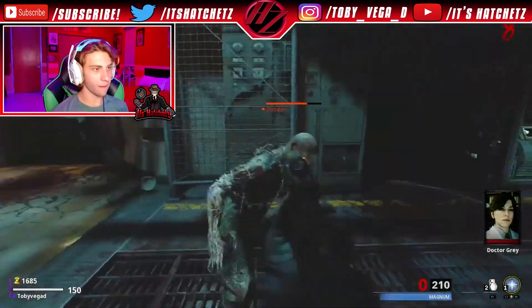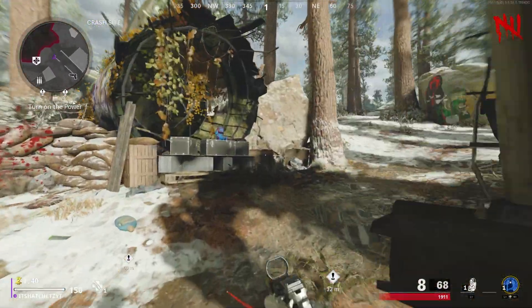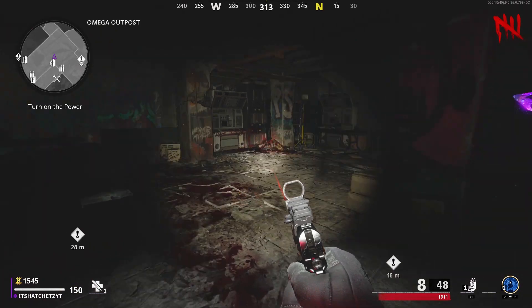There are six mystery box locations around the map. The first one is going to be at Crash Site — this is exactly where you guys are thinking it is, this is the one where the big plane is, right outside of Nacht der Untoten, the original area.